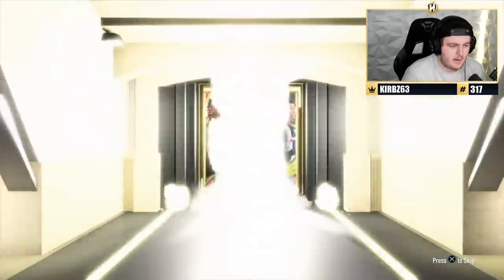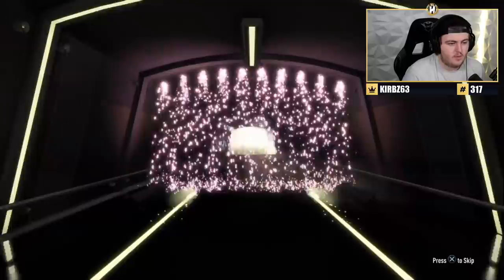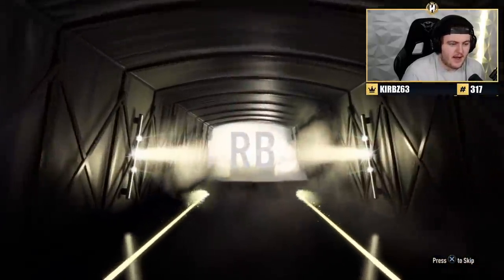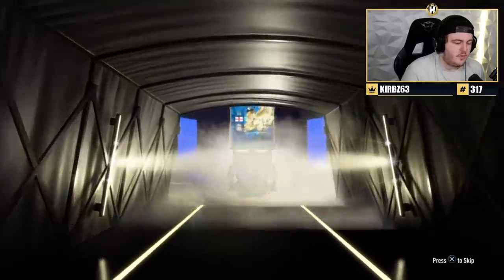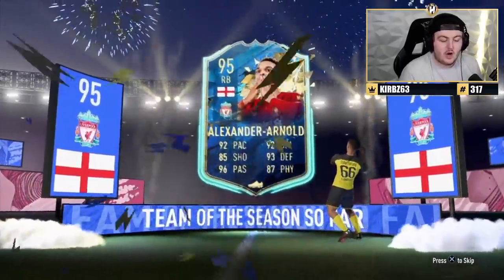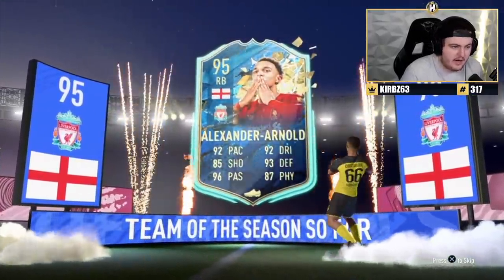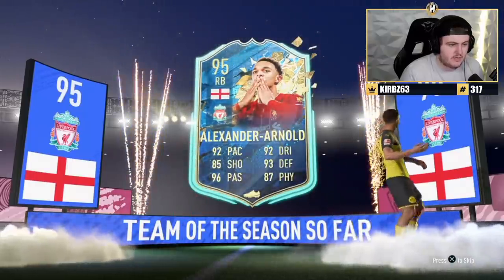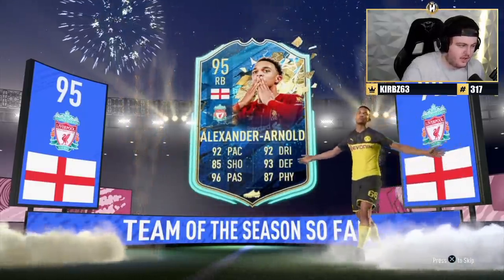We've got a pretty old TOTS pack now. What are we getting in this? English, of course — right back. Trent again. It's not even Wan-Bissaka. Wan-Bissaka is genuinely better on the game than Trent in my opinion, and that's not even me being biased — he actually just feels better in game. This card would be way better as a mid or a CDM or something. Unfortunate.